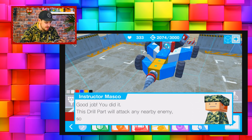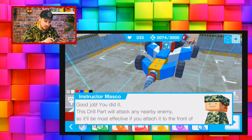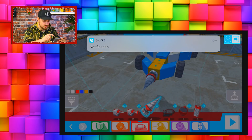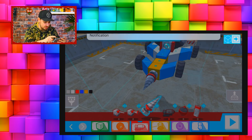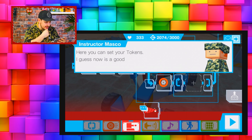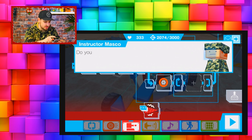Drag the drill bit - oh yeah right to the front! Snap, that looks good! 'Good job, you did it. The drill part will attack any nearby enemy so it'll be most effective if you attach it at the front of the gadget.' That's what I did! Now we need to set the tokens - here you can set your tokens. Now is a good time to explain tokens to you.